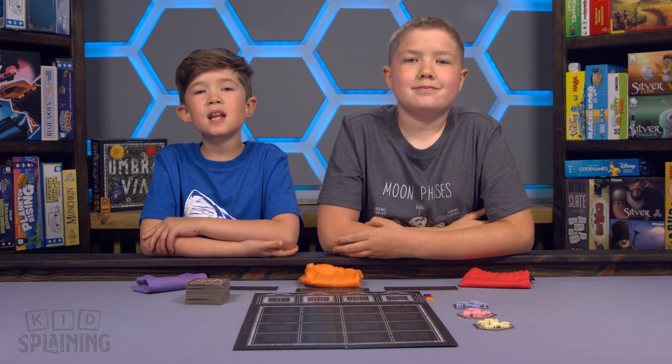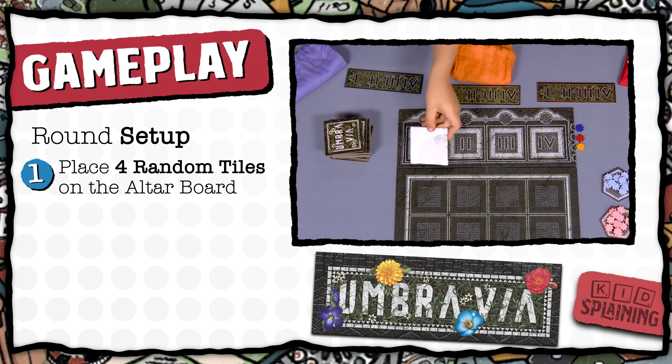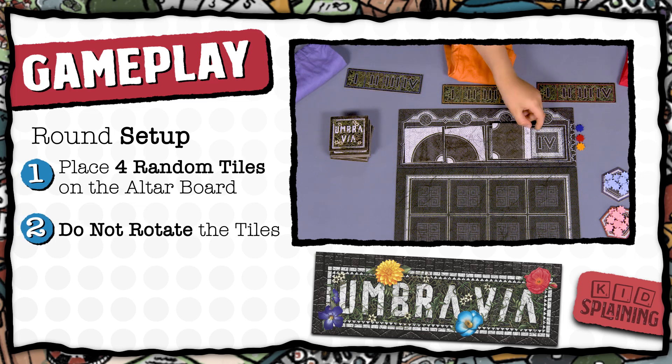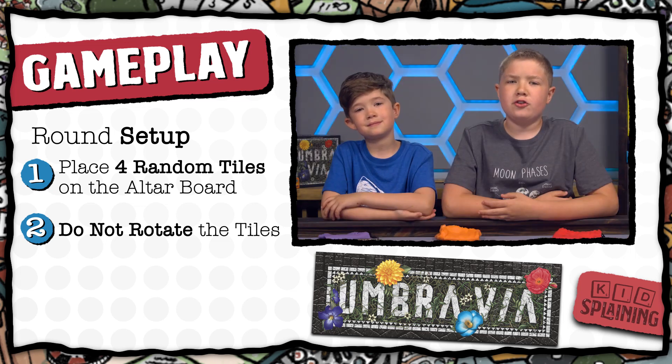The game is played over rounds. Each round has three phases: setup, bidding, and placement. To set up the round, place four random tiles on the altar board face up. Do not rotate any of the tiles. If the draw pile is ever empty, just shuffle the discard pile to refill it.